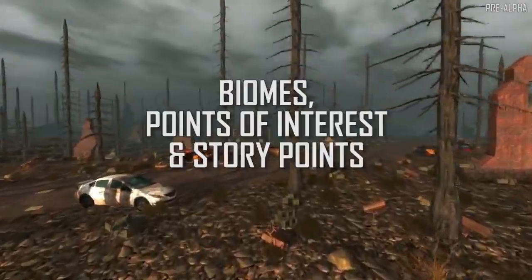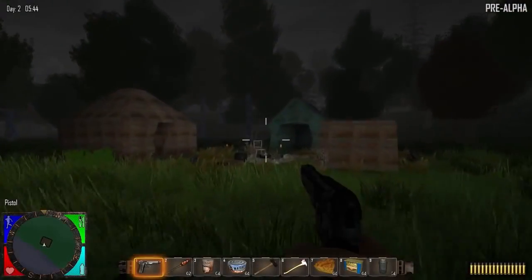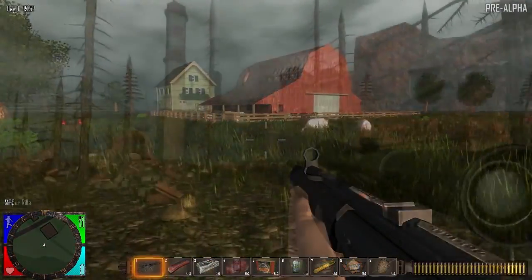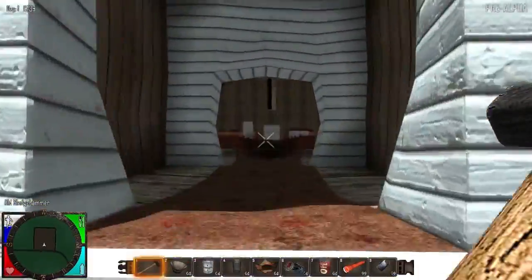Navezgane's environments include wastelands, forests, snowy mountains, plains, burnt forests, deserts, and radiation zones. You'll discover hundreds of points of interest, ranging from caves, campsites, and bandit camps, to small towns, farms, and factories, and even cities and skyscrapers. And every building can be explored inside and out.